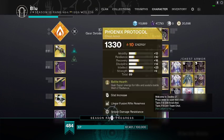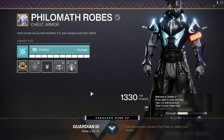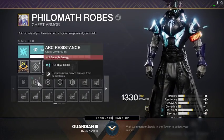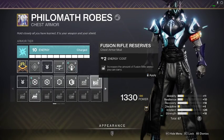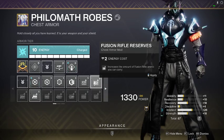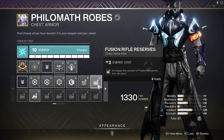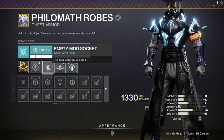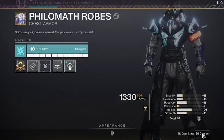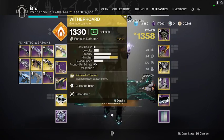If you have an arc chest piece on, you could also put on Arc Resist. So if you run Arc Resist and Sniper Resist, you do give up a reserve slot — but you're going to be getting a lot of special ammo and heavy ammo from your Aeon users, so you don't really need the reserves. That will definitely protect you against those vandals that just one-shot you.